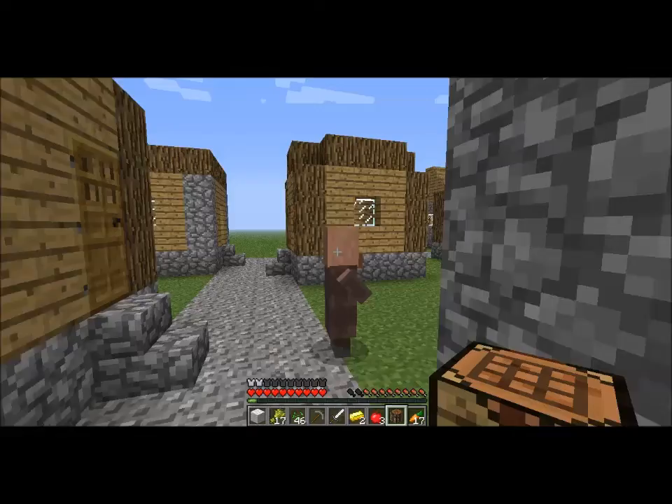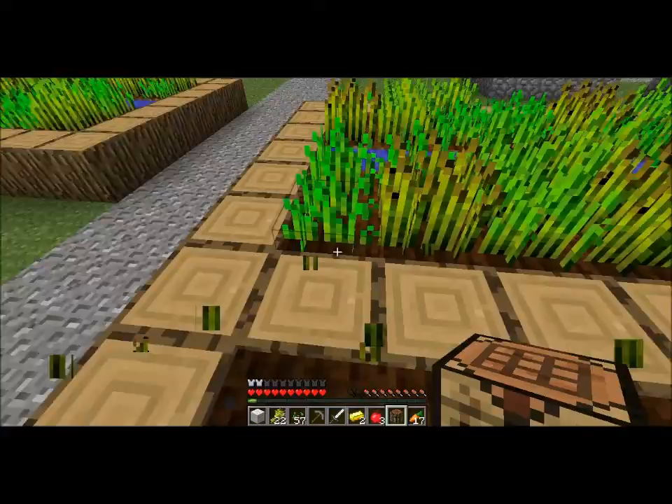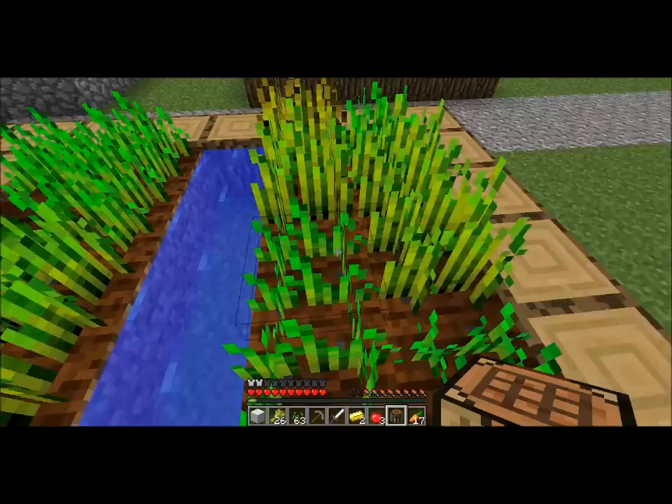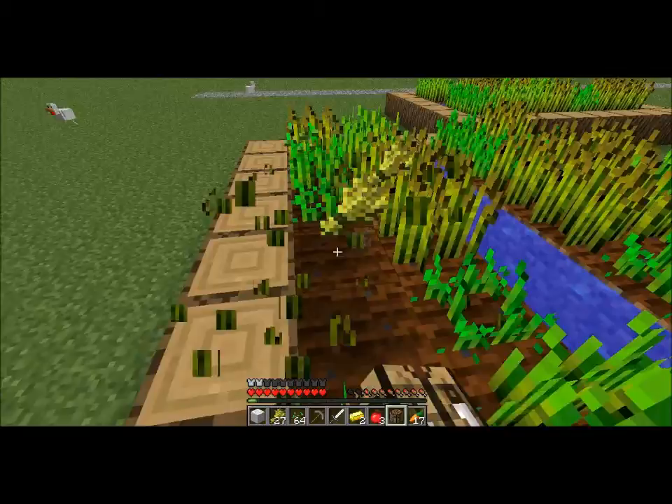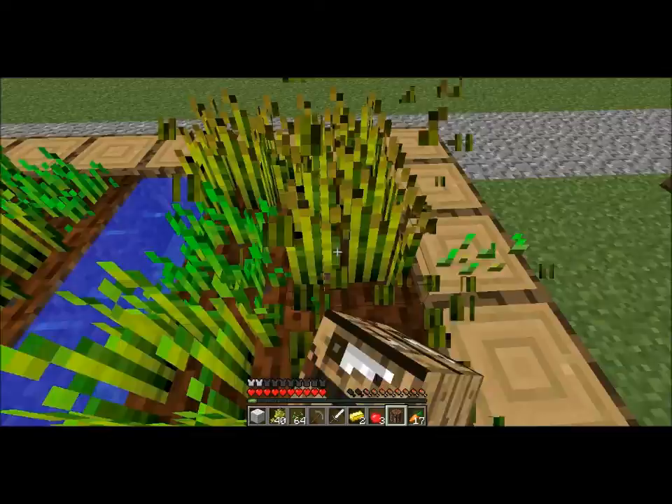We can trade for some pretty cool stuff — like glowstone blocks. I've found ones that give you diamond picks and diamond swords for 10 or 15 emeralds. So you want to try and get as many emeralds as you can just by trading wheat, or anything else that they'll take.